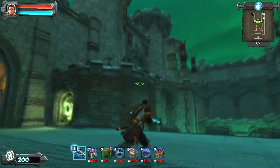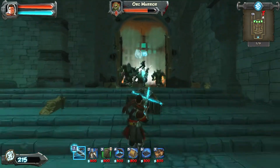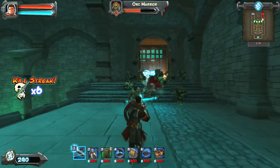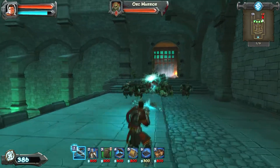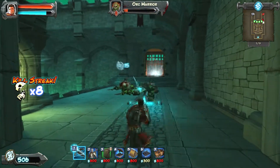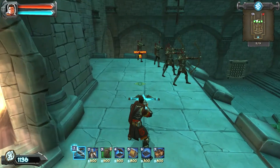Hey guys, Xbox here. This is the Orcs Must Die Twin Halls guide and tutorial, so hopefully this will give you a good idea of what technique I use to beat it. The tricky part is they have two doors — depending on how you play, enemies are going to come through both, so you have to be able to defend both. Give me a break, this is like my fifth time playing this.